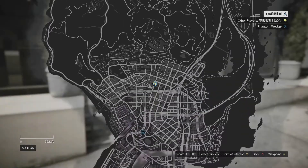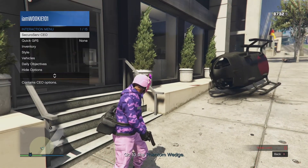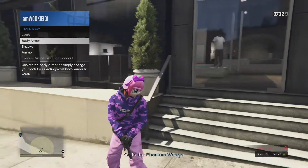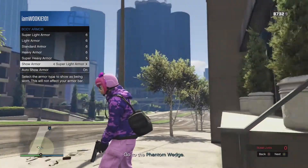Just go to show armor and show the body armor on you, so that you're not actually wearing it to protect you, you're just wearing it for aesthetics. It doesn't matter if the body armor shows up on the outfit, as long as it just says that you have it on show armor.